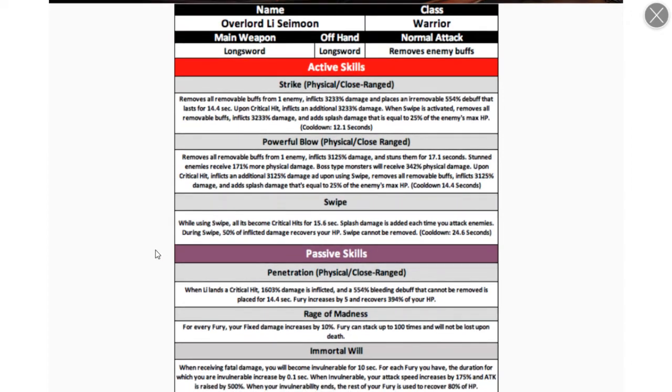Third skill — swipe — makes all attacks a critical hit for 15 seconds and adds splash damage to each attack. During swipe you get lifesteal: 50% of damage inflicted is returned to your HP. Swipe cannot be removed.